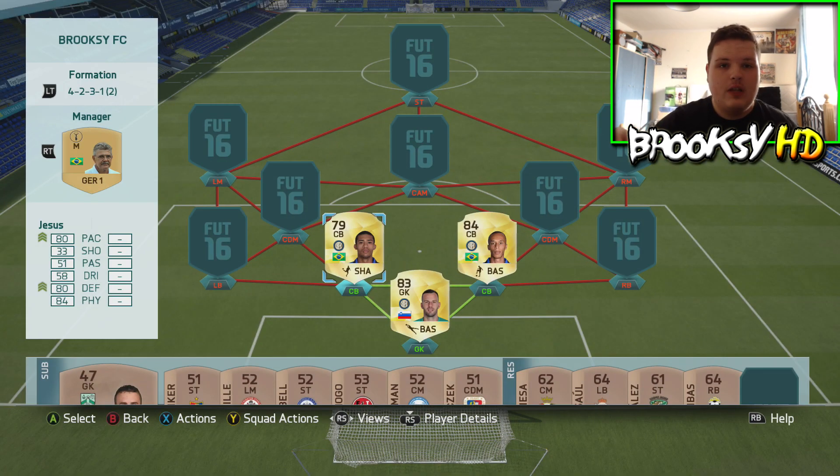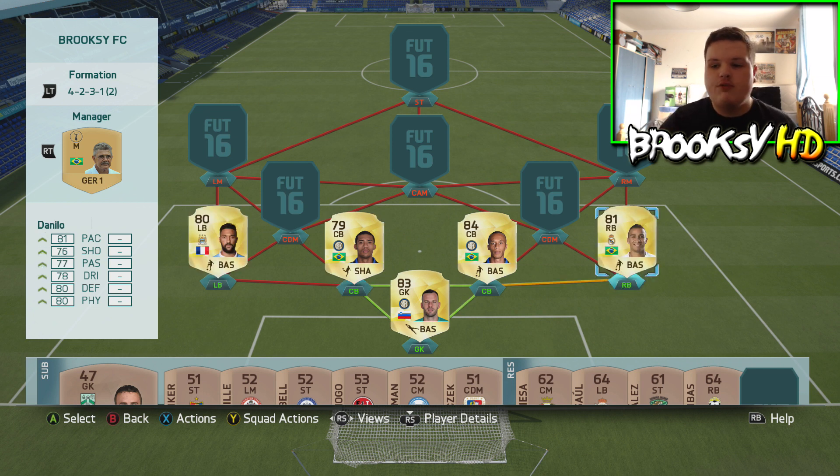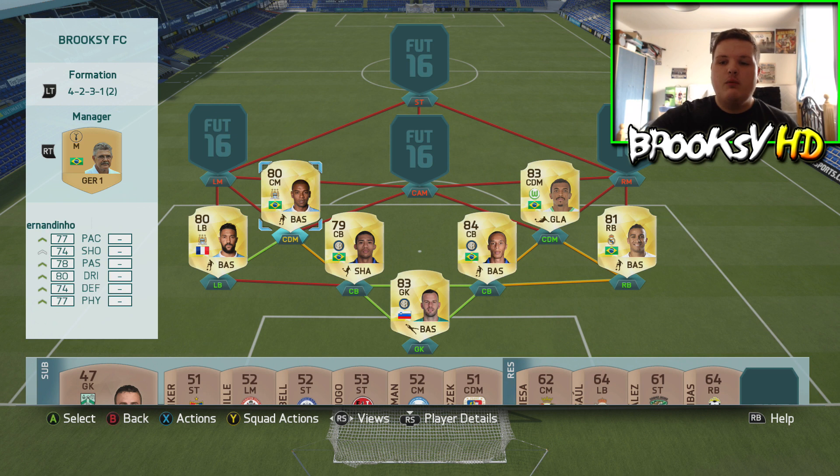Juan Jesus and Miranda are our two center backs. Our right and left backs are Danilo of Real Madrid and Gael Clichy of Manchester City — two really good players. I prefer Danilo because he's got more all-round better stats, but they're still really solid fullbacks.